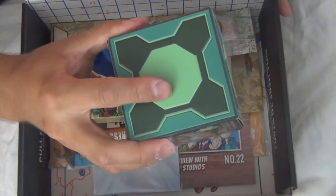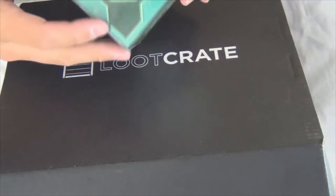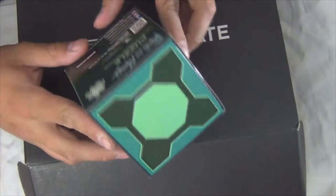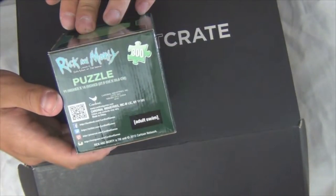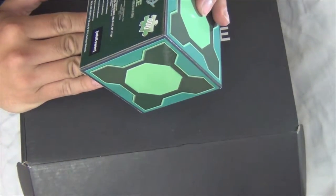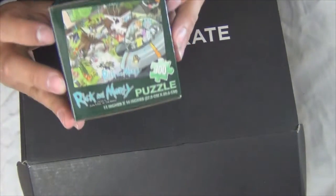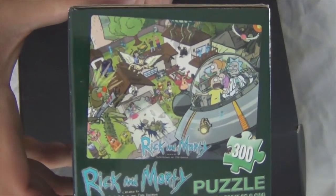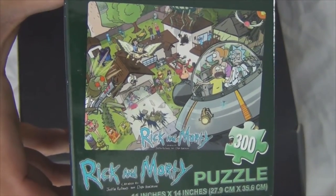My first thought on this was a companion cube from Portal — kinda looks like that a little bit, doesn't it? It says a Rick and Morty puzzle, 300 pieces. It says 11 by 14 inches — that's actually a pretty good size. Rick and Morty from Adult Swim. Here's what the puzzle looks like when it's complete. That looks a little bit complicated — I might have a bit of a headache doing that.